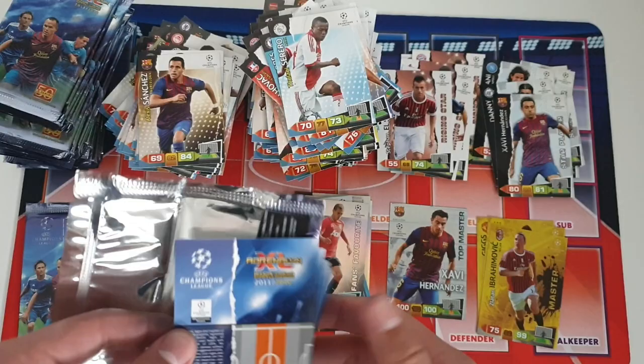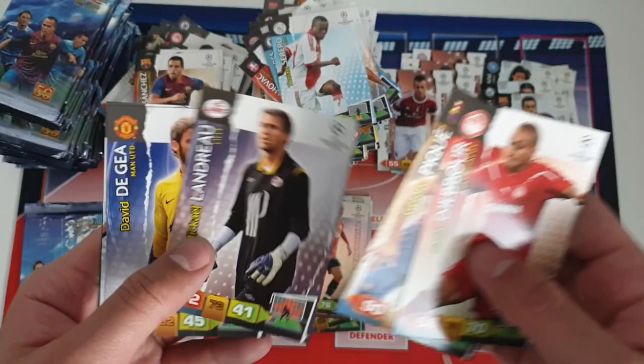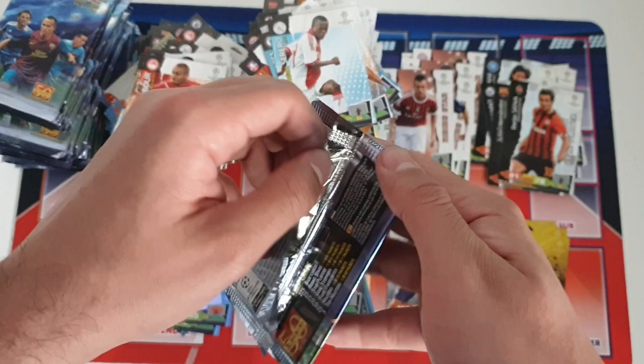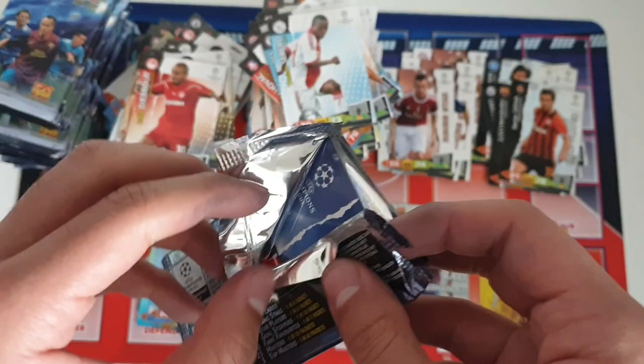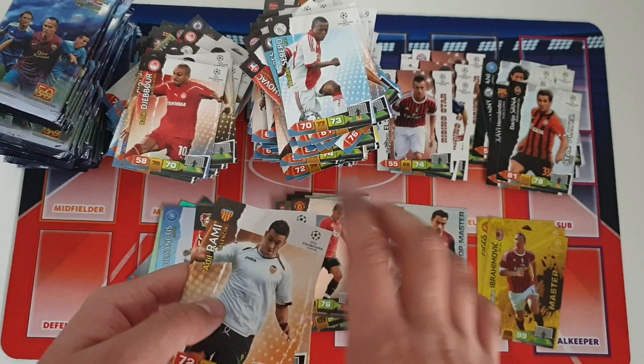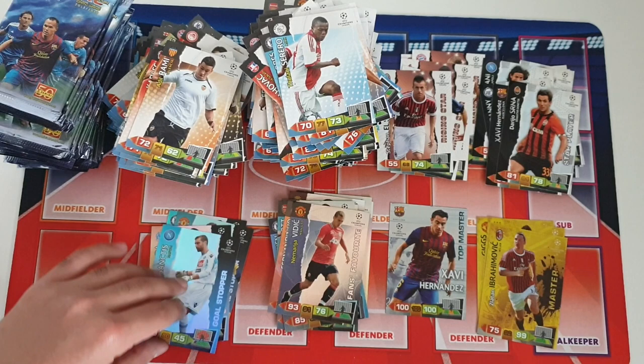Next up: Dribble, Pique, through the hair — Dani Alves, and another insert card: Siona star player for Shakhtar Donetsk. And the final pack for this second batch of 31 packs — let's see: Bender, Rancchia, Hart, Rami. No inserts unfortunately. But a very good batch overall — quite a few fans favorite cards, two master cards in Zlatan and Dzeko.